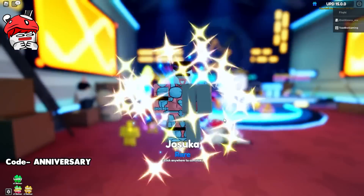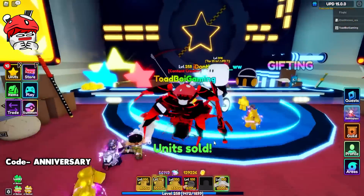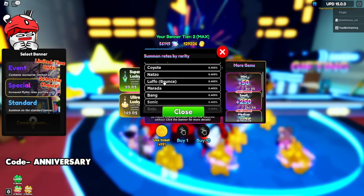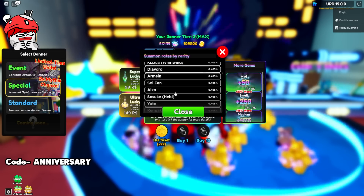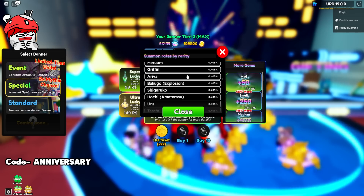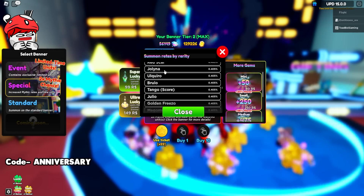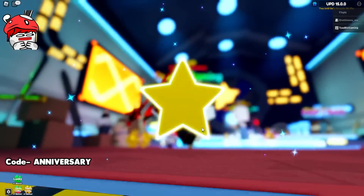I need as many legendaries as I can get so I can fuse them into my Guts and the other units we have to get. Which include, as you can see right here: Guts, Madara, Sonic, Banggood, Tito, Nettero, Kirito, Kilo, Diavolo, Asuna, Heath, Midnight, and Griffin — those are some of the units in the banner. I think there is one more unit in the banner. I don't remember his name — it's the Skull Knight. I don't know what he looks like.